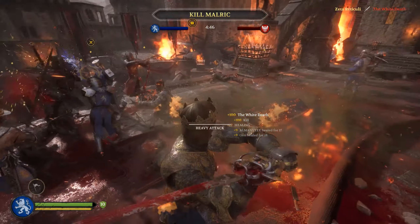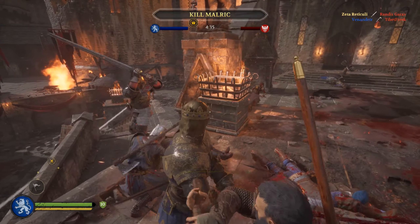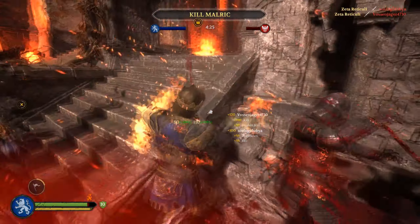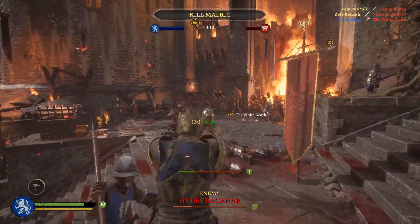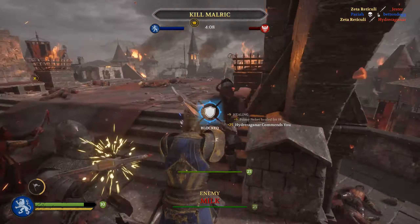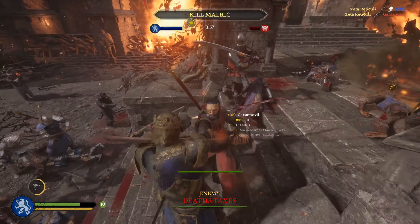I'm able to do some damage, but I'm also being peppered by... Oh no — I killed a friendly. That happens; I mean, he shouldn't have been bleeding. The bleeding made him appear red, and also he was on fire, so I was panicking a bit because someone was hacking into my back. For heroes, don't forget — they don't flinch after being hit, so their attack is not cancelled. You can just power through if you have enough health. I did substantial damage to Molric, and the team is also doing a lot of damage to him.